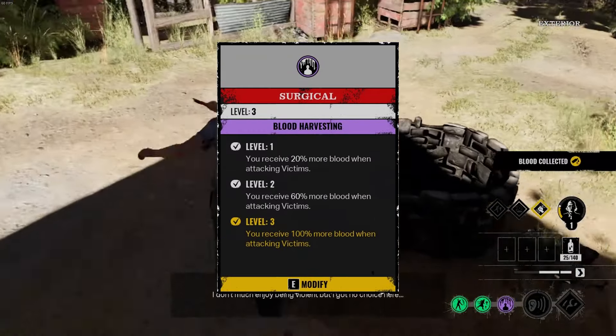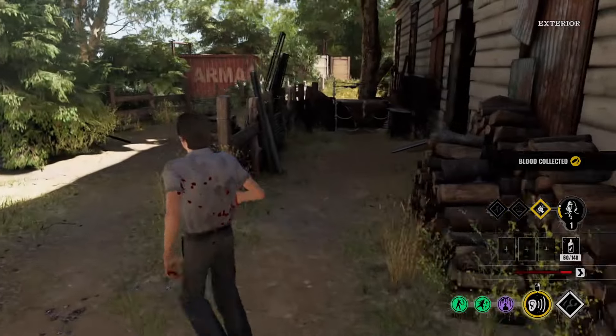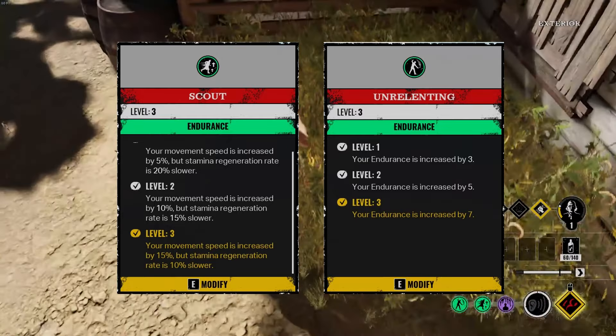The first perk is Surgical, which makes you receive 100% more blood when attacking victims. The next two perks are Scout to increase movement speed by 15%, and Unrelenting to increase our endurance by 7, so that we are able to keep up and land hits on victims.